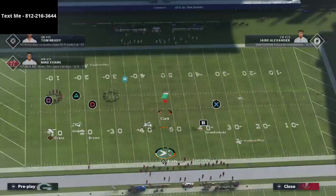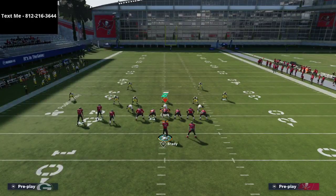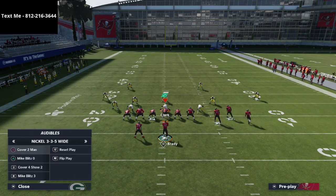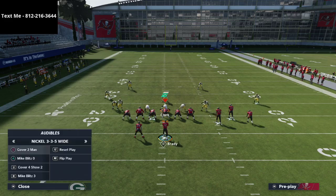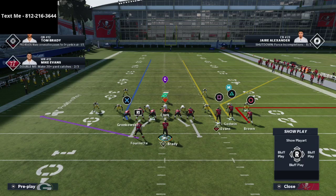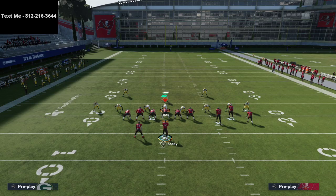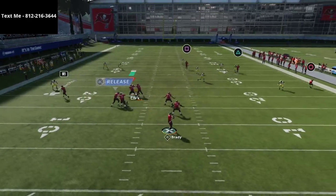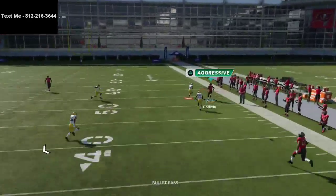We're going to go over curl flat corner today. First, I want to show you this to the wide side of the field — this play was created to go to the wide side and it's just as good there this year. The setup is super simple: Antonio Brown on an out route, Chris Godwin on a smart route corner route, and Mike Evans on a streak. Watch the corner route — that's who we want to hit here.